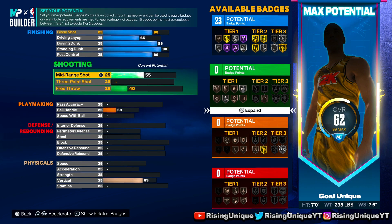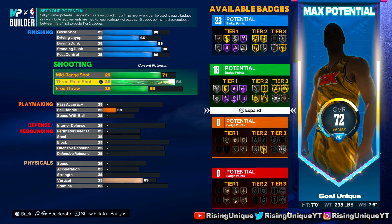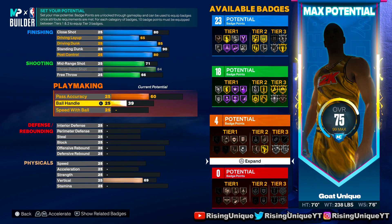Then you guys are gonna want to upgrade your mid-range to a 71, your three-point to an 84 which is max, and then your free throw to a 60. Obviously your playmaking isn't gonna be insane — you're a center. This is pretty much like a spot-up lock build for twos, or like a really good build for twos.